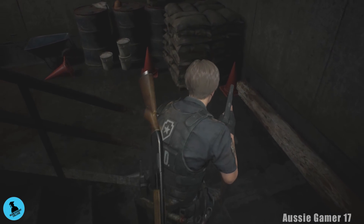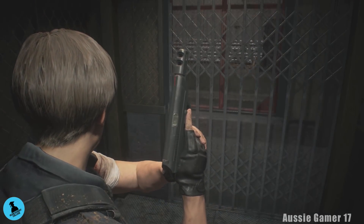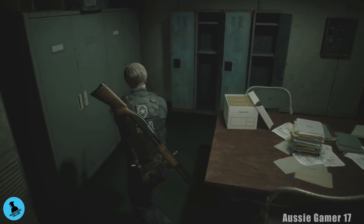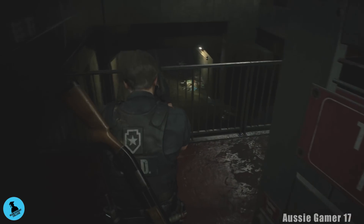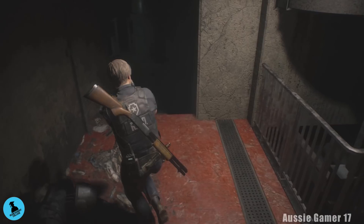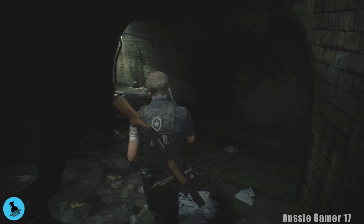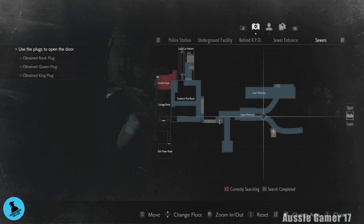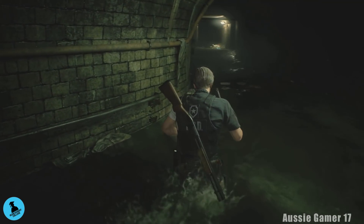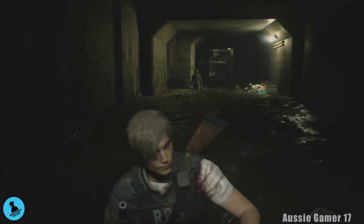We are still in the underground part — technically part of the police station — working our way back to the workers' break room where we shifted that cabinet over. Out this way, we don't need to do anything over there. That zombie's already taken care of — we're going to head left and go down these stairs. We need to open up a shortcut back to where Ada is, in the control room and the monitor room. Open the map — we're going to head over here and open up the T-bar handle slot to open the door.